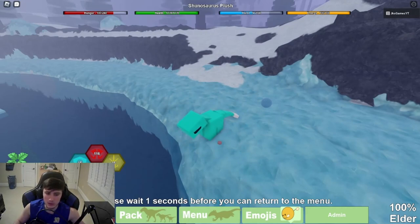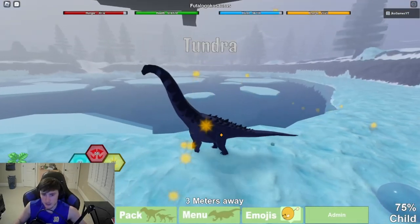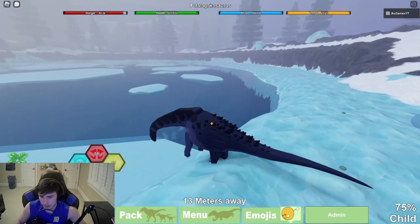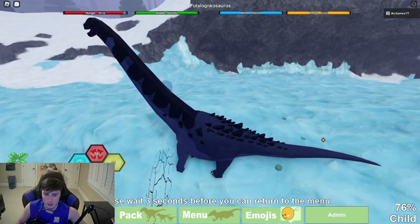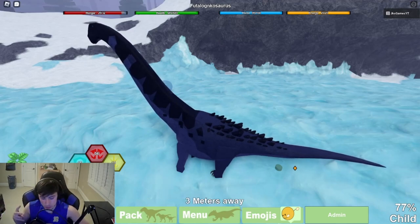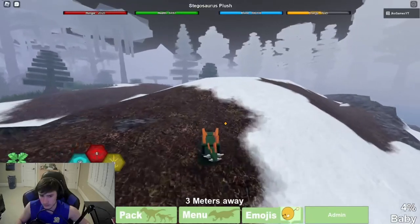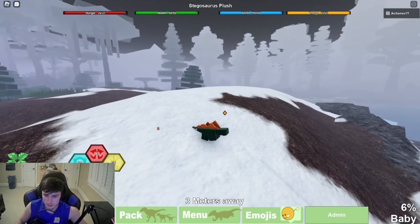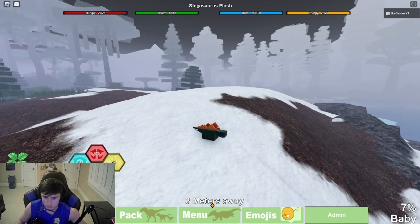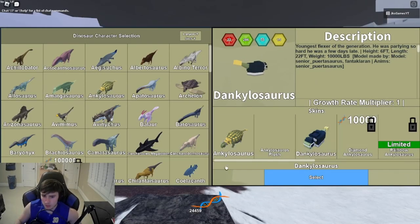Next we have the Dankleosaurus remodel. Another baby but this is the new remodel - they added spikes on the back of its body. It looks very cool how they did that. Now the running animation looks very cool. The swing - oh, a 360 AOE! The attack and AOE are both 360 moves. The roar - it jumps every time. This is a very cool skin and I love it.